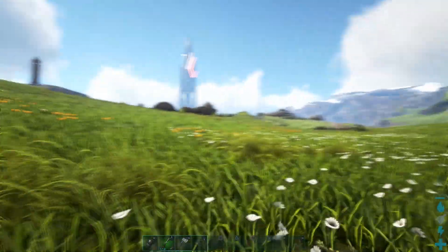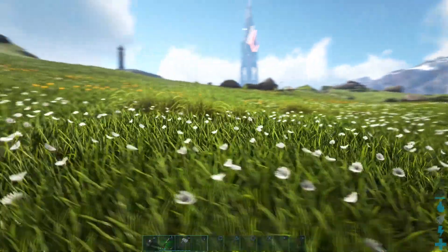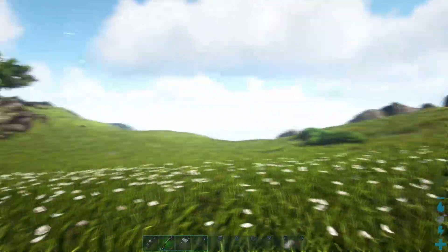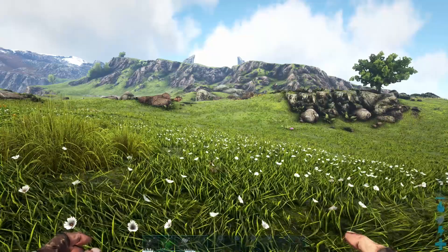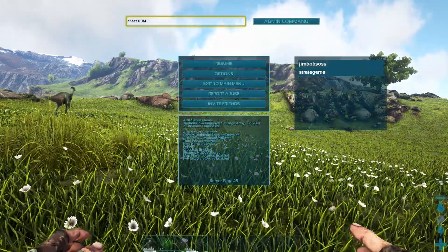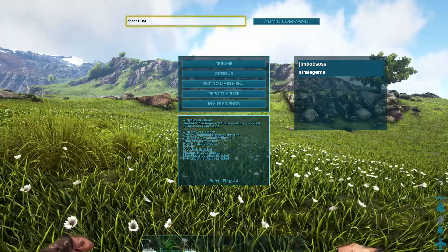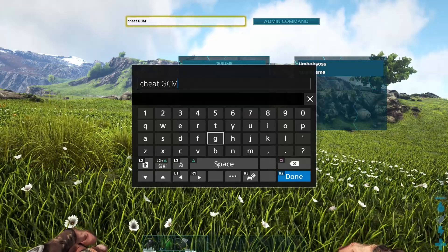It's the creative mode for ARK. So if you are running a server or you're in single-player and you want to build a super fantastical base, then you can enter creative mode which basically lets you craft everything. Pull up your admin command — obviously you need to be admin or in single-player.